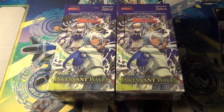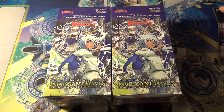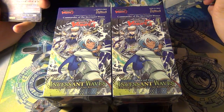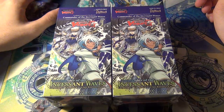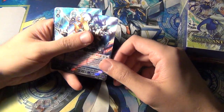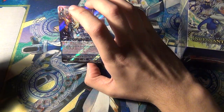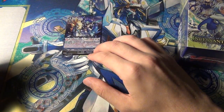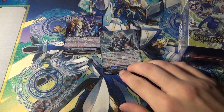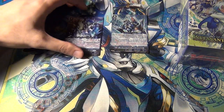Hey YouTube, in this video we'll be doing unboxing of two more boxes - this will be the second and third box from my unboxing series on Commander of the Incessant Waves, the second clan booster for G Vanguard. In the first box I pulled one Jockey of the Great Sea, Skyros. This guy is pretty much an anti-defensive deck - anti-Kagero, anti-Link Joker, basically stuff that likes to target your stuff, and even anti-Megacolony, which is really good because Megacolony is probably the most annoying one to face.